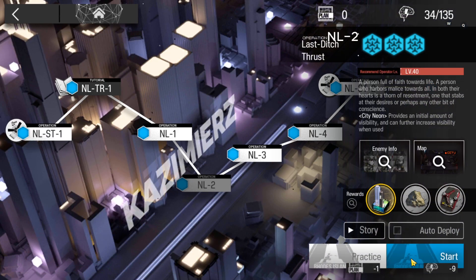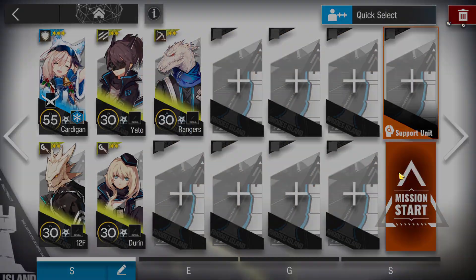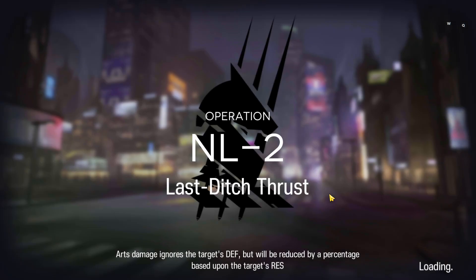Let's clear NL2 in this stage release as well. Just need some defender and some DPS, that's all you need. If the defender has self-healing, even better. If it doesn't, just bring a medic.